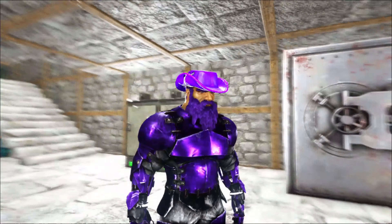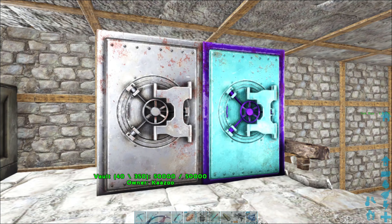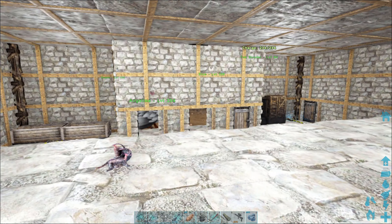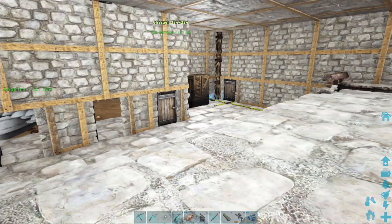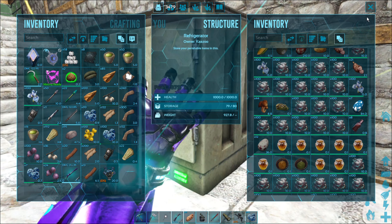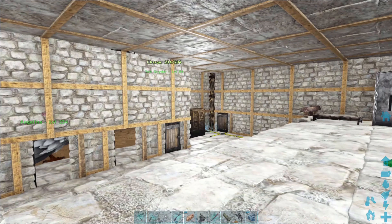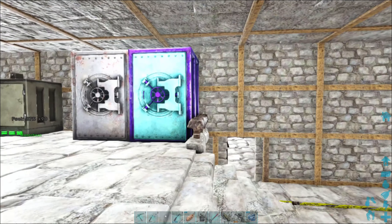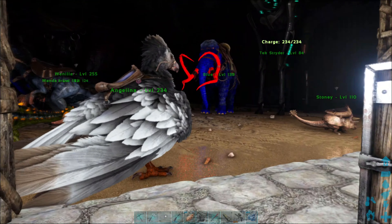Welcome back to ARK Survival Evolved beginners playthrough on the island. What I did last time — I didn't show you guys — was looking for beaver dams. I did this whole thing following flowers; there's a red flower on mountain tops and a cattail-looking flower in the swamp, and you're supposed to get rare flowers from those, but it doesn't work. I tried the angler which is supposed to be the best harvester and you don't get any. So I went around and did all the beaver dam locations.